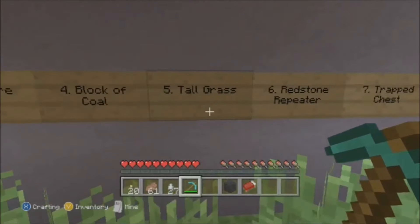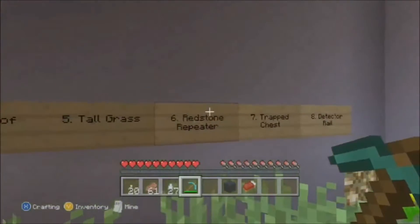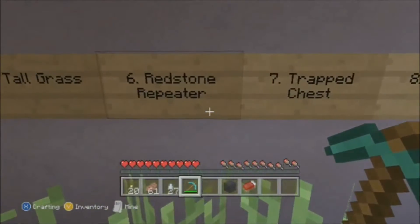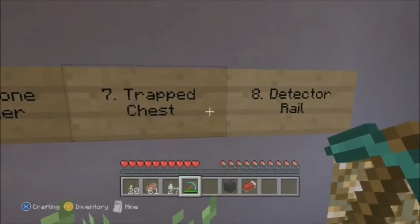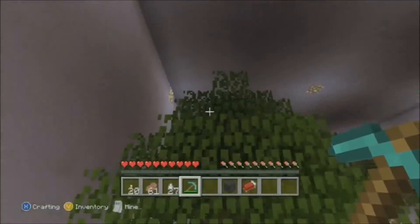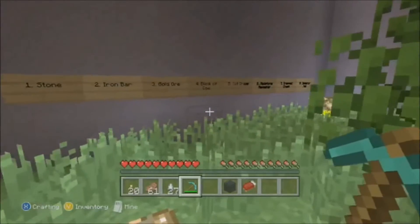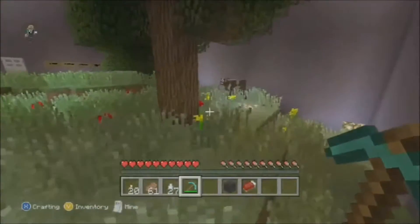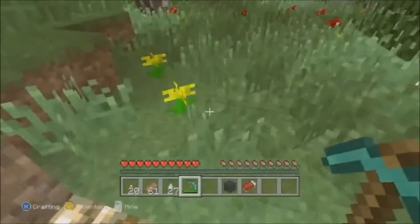Tall grass — I think for tall grass I just need to shear some grass, so I need shears and then put that on top. A redstone repeater — I'm going to have to look up the crafting recipe for that. I know I need redstone and probably a torch and some stone. Trapped chest — I think I need a tripwire, which might require string. And a detector rail. So I think I need to just get some ores — mostly iron, maybe some coal, and some gold. This will be the mining episode.